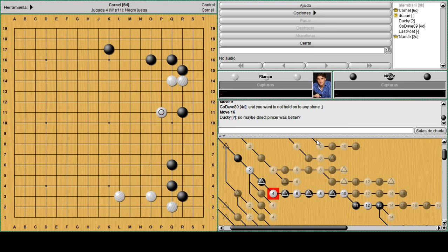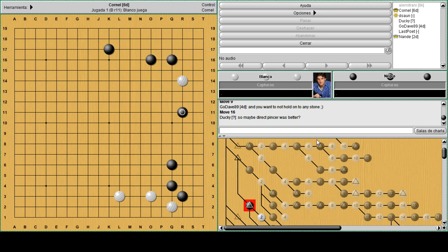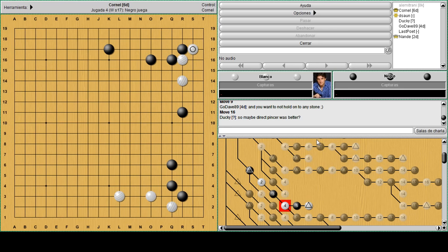When you play R11 that allows a sabaki right away like this. So with the pincer right away, actually white has an easier way to fix that stone.